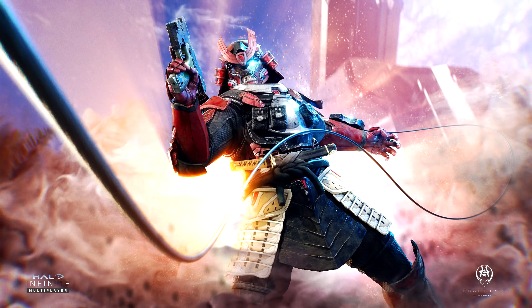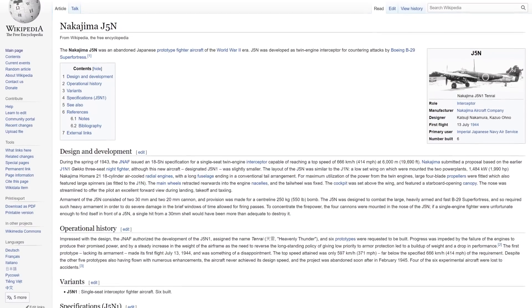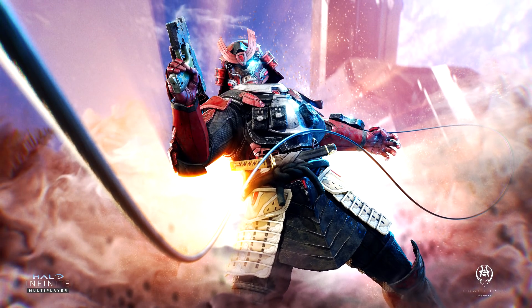One of the Fracture rewards is the Yoroi armor set that you can see here. This art looks absolutely beautiful. You can see in the bottom right there's a bit of text that says 'Fractures Tenrai.' I did a little bit of research and Tenrai is actually a name for a prototyped yet abandoned Japanese fighter plane from World War II. What this has to do with Halo, I have no idea.